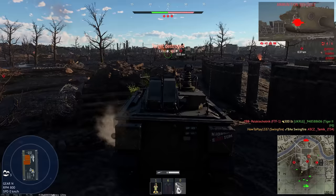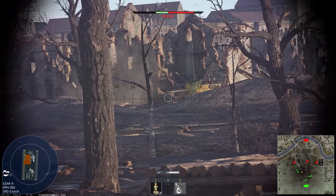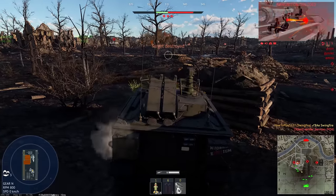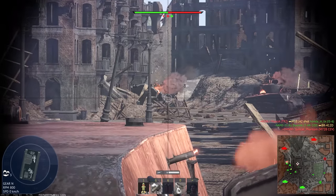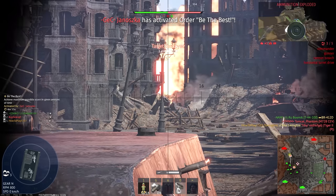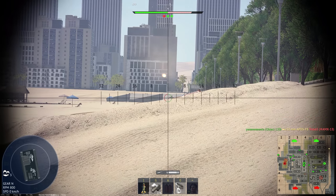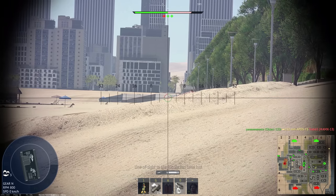The downside of such gameplay is that if opponents go in other directions not under your control, you might not meet anyone for the whole battle. Especially difficult are city maps with lots of buildings — there are not many wide open areas where you could have a good overview, and it's much easier for opponents to drive unnoticed through narrow streets and appear right next to you.